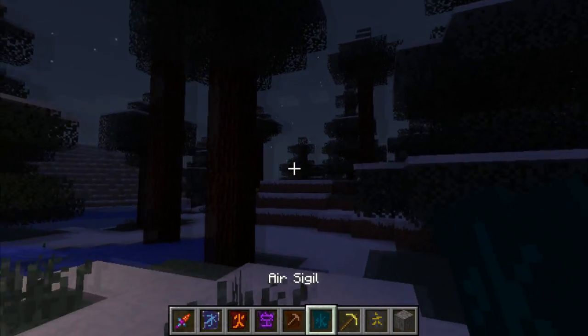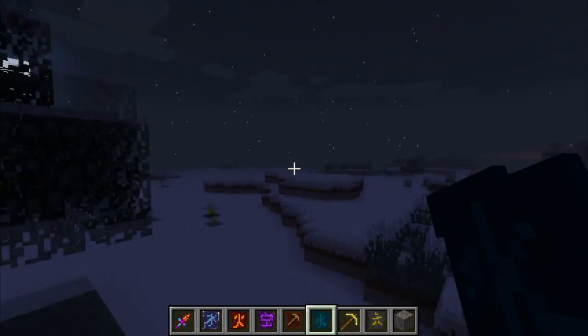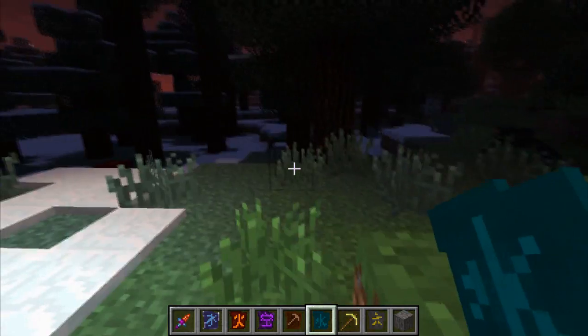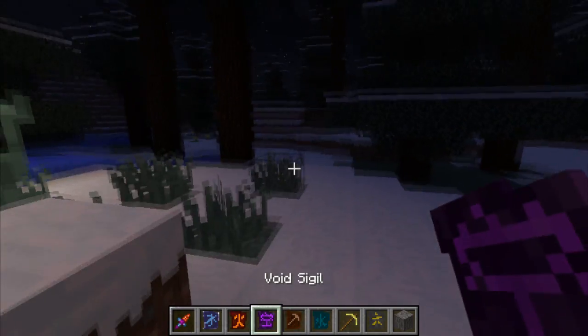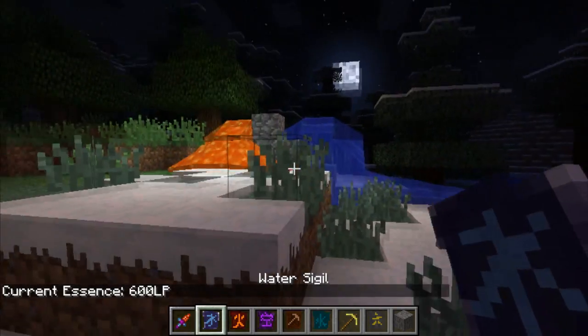The air sigil — basically what this one does is gives you a big boost of air! Whee! See, I can fly! You basically become Superman. I also think my LP does not degrade because I am in creative right now.